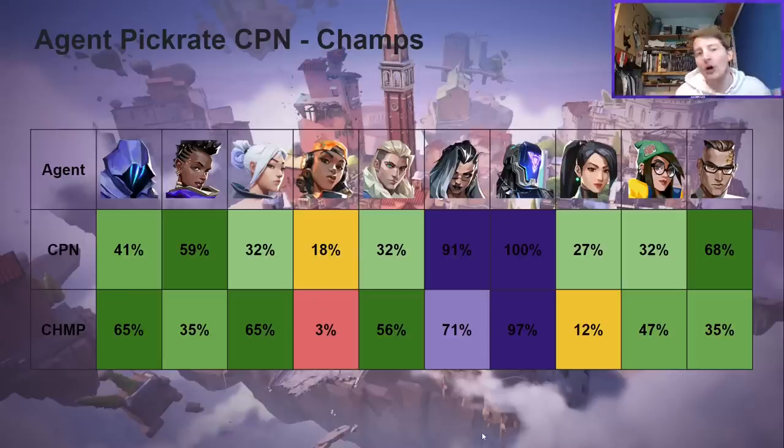During Copenhagen there was a general idea that Raze, Fade, and Astra — because of their nice synergies — was completely overpowered. That combination was seen as utterly the best and teams were trying it across all maps. But by the time we got to Champs, that idea had largely disappeared. It sticks around on some maps like Haven, but for Ascent it had shifted. Raze and Fade both saw quite significant declines in pick rate.